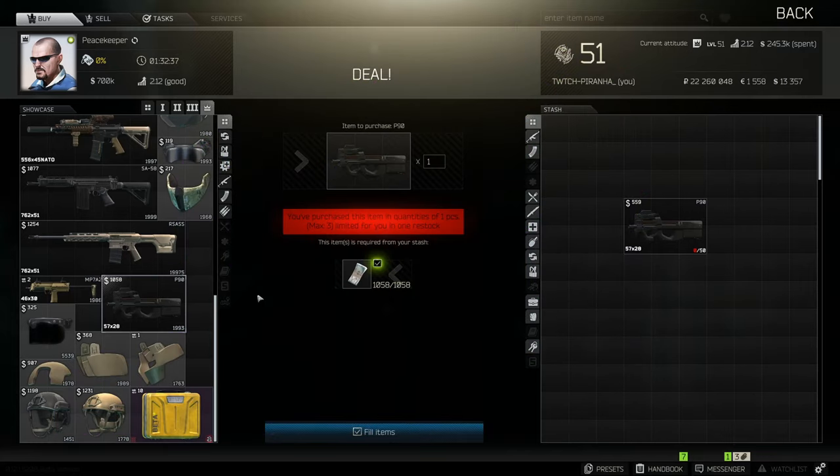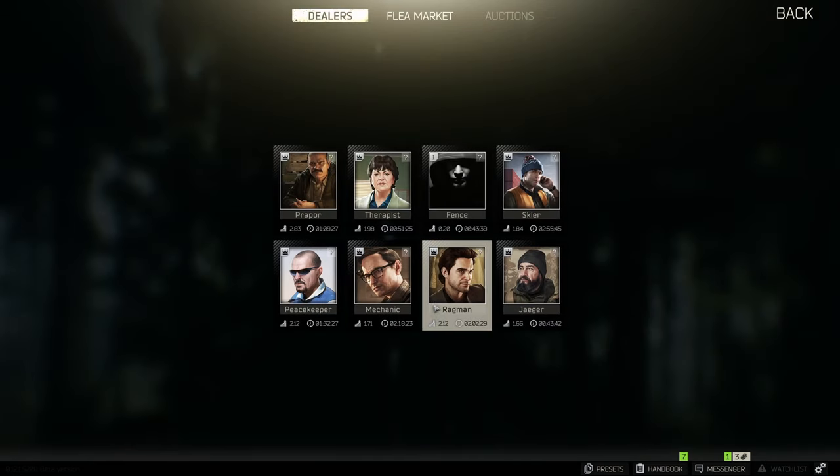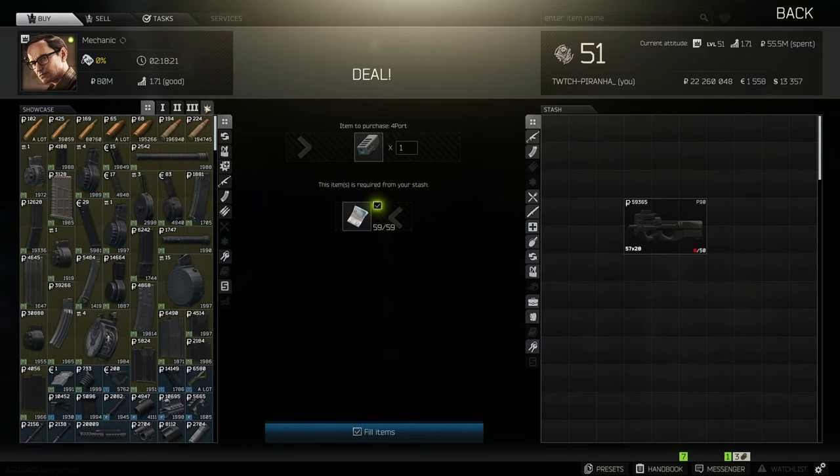Hey guys, welcome to the lowest recoil build for the P90. This is going to be based off the one you get from Peacekeeper at tier 4 for a thousand dollars, so let's jump over to Mechanic tier 4.